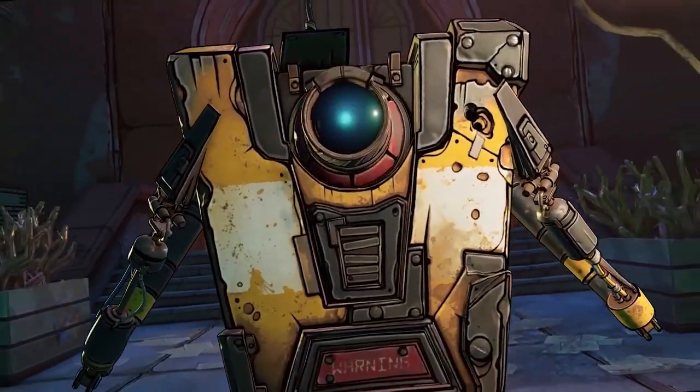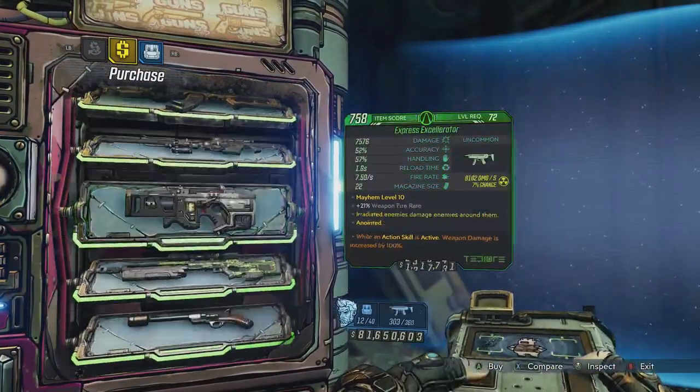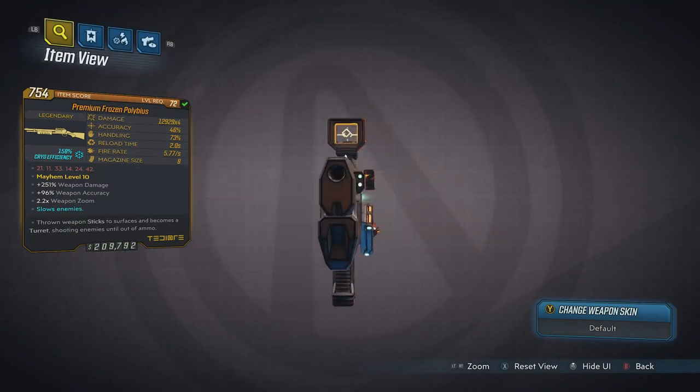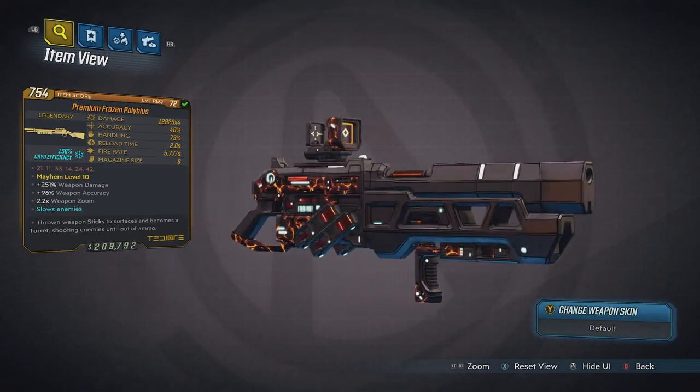But if you don't have one, you can always go to Marcus's and check out if there are any in stock. But if there aren't, or if you're just wanting something guaranteed, I got this with the legendary Polybust Shotgun. But because it's a TD-or weapon, it can spawn with various abilities on weapon throw, so you'd have to hope you get the right one.